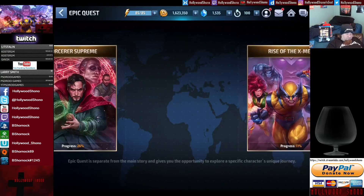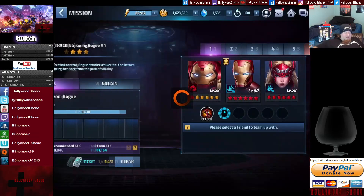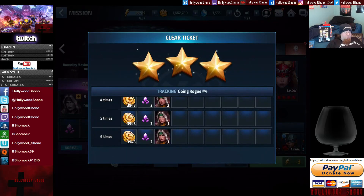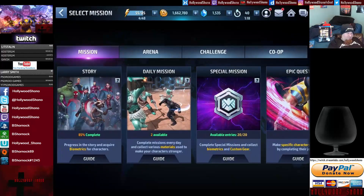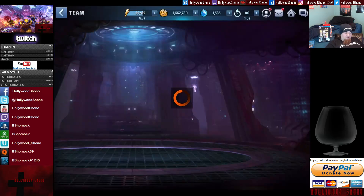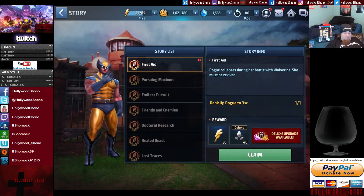In the epic quest — for example, in Rise of the X-Men, I'm currently working on First Aid in the campaign. Going Rogue: I actually beat the fourth battle with a tier-one Iron Man because his gear had healing. We're going to use 10 boost points and clear all of this — Rogue is going to go to three stars. You have to upgrade her in the character menu: 41,000 coins, not a big deal. Three-star Rogue completes the First Aid epic quest, getting us 50 energy plus 40 Macron Shards for being a mutant.